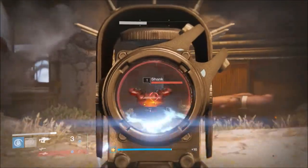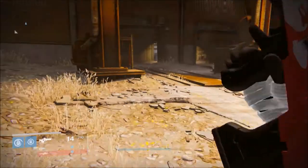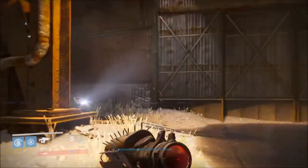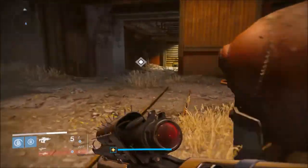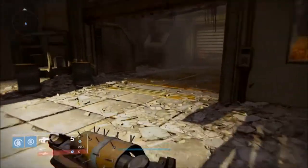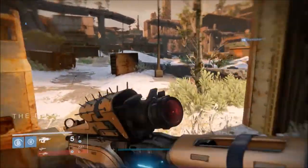The reload seems slow though — I was expecting it to be faster. That doesn't seem fast, and this is supposed to have a fast reload. How is a scout rifle going to reload faster? I should time it out or something to see. I wasn't expecting that — since the reload stat is higher than the scout rifle, I'd have thought it would be faster.